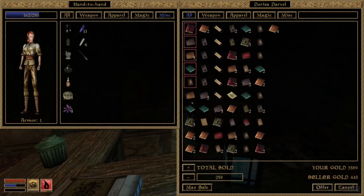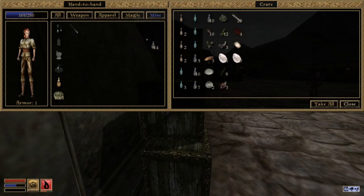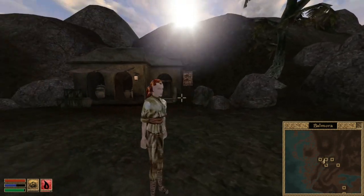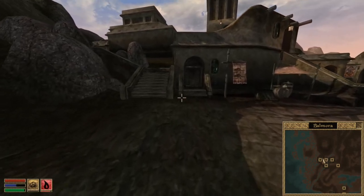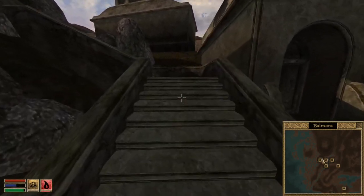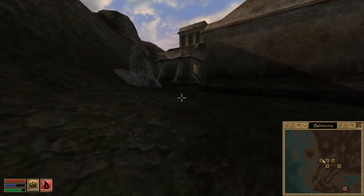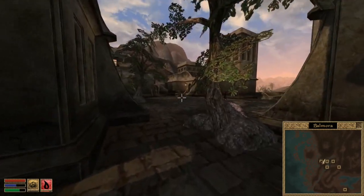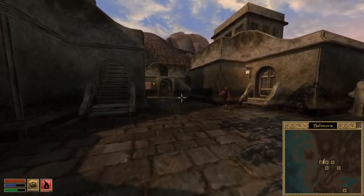Now we're going to travel back to Balmora. We are going to sell all the magic stuff we picked up — all the weapons, armor, and whatever remains of the repair tools. Sell the books. Don't forget to sell the soul gems. Right outside the pawnbroker, if you did everything right, you're going to have about 5,000 gold. And that is the perfect amount of seed capital you'll need to get your alchemy and leveling up underway. We're going to be leveling up exclusively through trainers. Leveling up through trainers is not only faster, but it also helps us paint a more clear picture of what we're going to be doing with the levels.